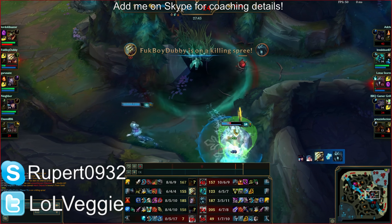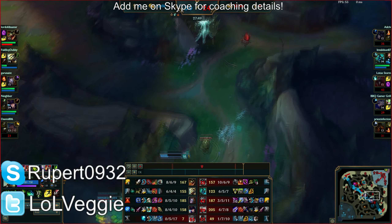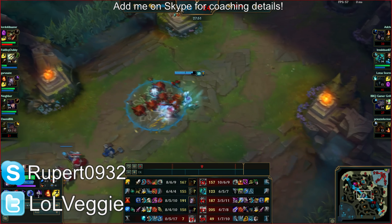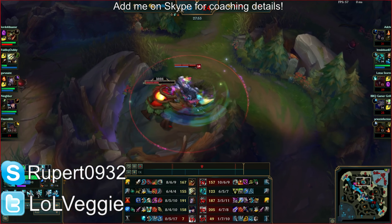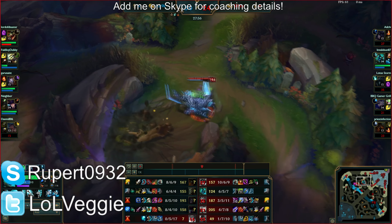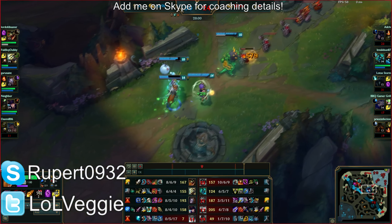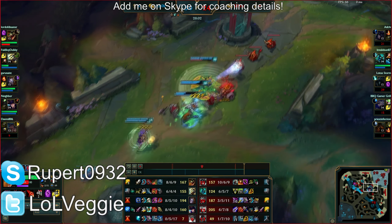I just noticed you used Teleport but there was no real point in going there — you had to surrender the dragon at that point because your team wasn't in a favorable position to follow. You already had no mana when you were clearing the jungle. Instead you could have just cleared mid lane and pushed it out, and then you'd be set to go. It wasn't worth it.